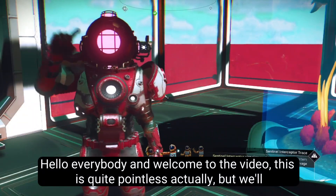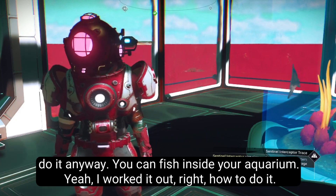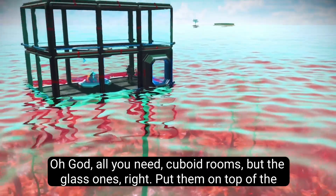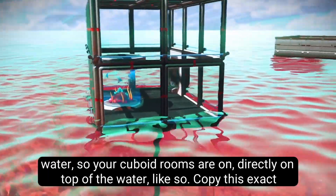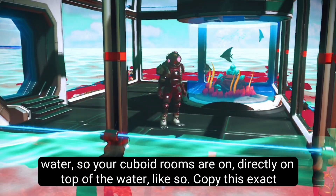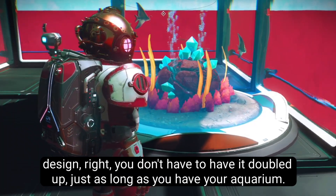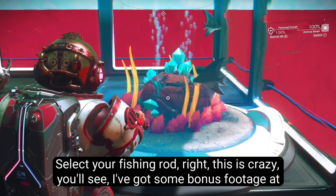Hello and welcome to the video. This is quite pointless actually, but we'll do it anyway. You can fish inside your aquarium. You need glass cuboid rooms - fit them on top of the water so your cuboid rooms are directly on top of the water like so. Copy this exact design. You don't have to have it doubled up, just as long as you have your aquarium. Select your fishing rod - this is crazy.